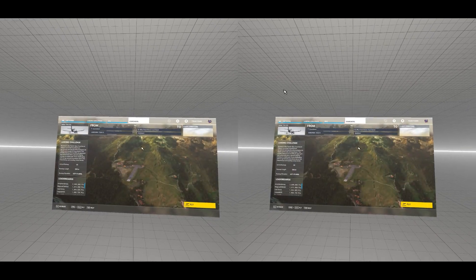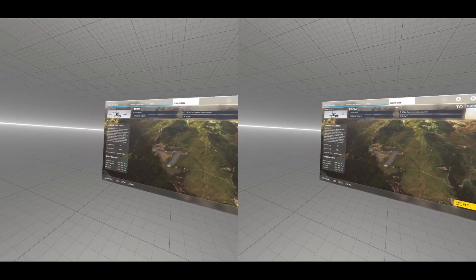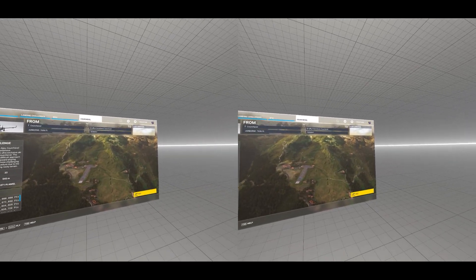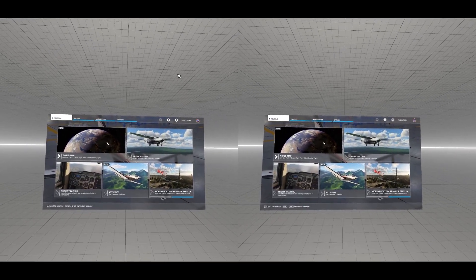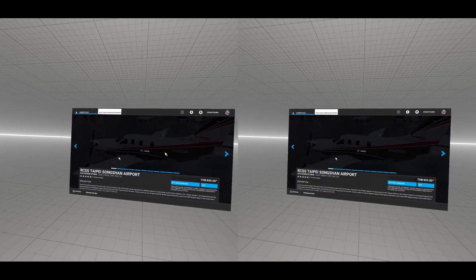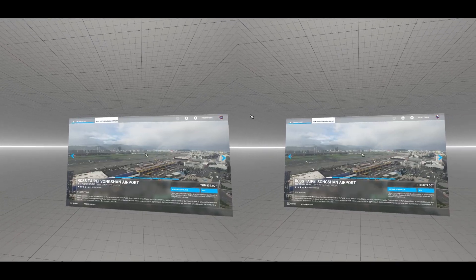Now we come back into the main menu and look at the landing challenges. Again, look at how vivid the colours are. I keep saying it but it really is the main thing I've noticed — the light, the colours, and the detail. It looks like 2D mode. I know I'm not in VR mode or in flight right now, but I've never seen it look so clear and so rich in colour, and it reacts really well. Moving around the menus you can see it's reacting really smoothly and instantly — there's no delay, there's no lag.